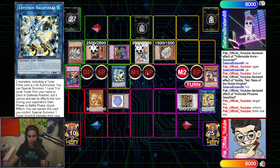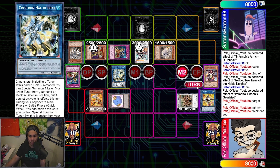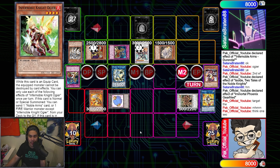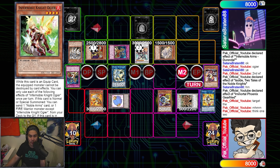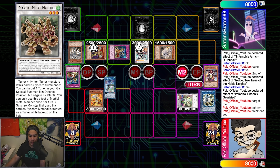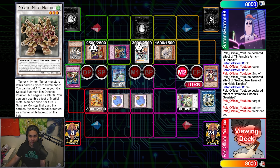Now I go into Halky Fibrax. A lot of you might be wondering why I don't go for Tatsunoko and end on more interruptions. The problem is I didn't have a hand. If I had an extra red layer I could go for more interruptions, but at this point I have to go for the Herald play, which isn't the most optimal but it's the best thing I have.